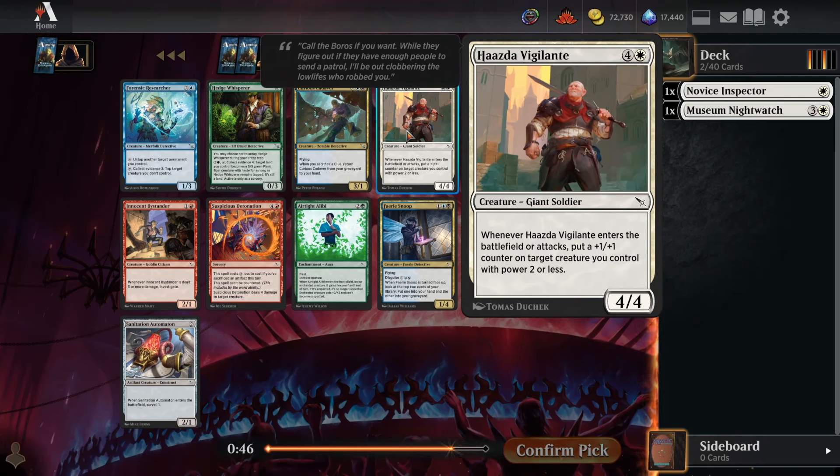Pick five: we see a Loxodon Eavesdropper. One of the best cards in the last pack was also green, so this could be a decent sign that green is going to flow from the right. I do think Loxodon Eavesdropper is the best card in this pack — second best is probably Deduce or Agency Outfit — but there's a pretty wide gap between Eavesdropper and the second-best cards.